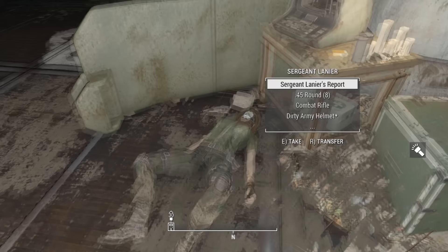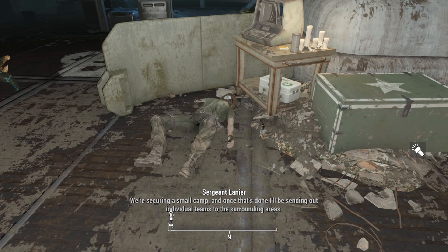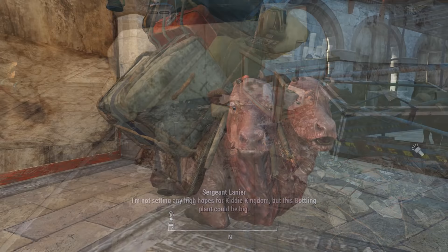A deceased gunner by the name of Sergeant Lanier also had a cut holotape intended to be found on her body, explaining what their mission was in Nuka World: 'We've lost contact with Colonel Cypress at HQ. My private tells me the damage to our comms is irreversible, so this log will have to do. We've infiltrated a place called Nuka World. It's not in the best of shape, but promising for salvage. We're securing a small camp, and once that's done I'll be sending out individual teams to the surrounding areas. The first location is the Nuka World bottling plant. The second is Kitty Kingdom. I'm not setting any high hopes for Kitty Kingdom, but this bottling plant could be big.'